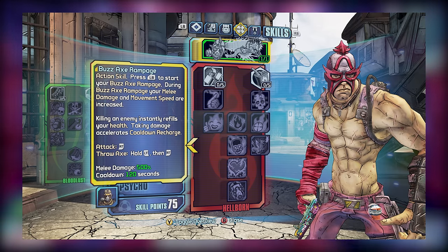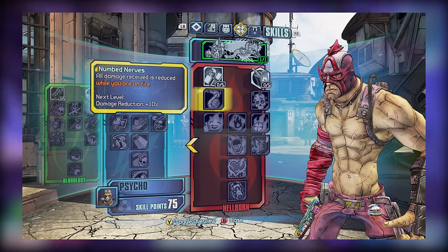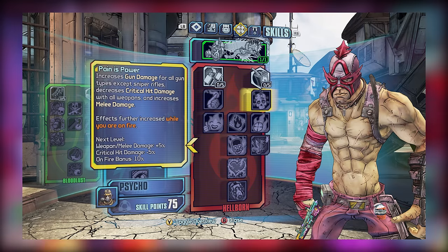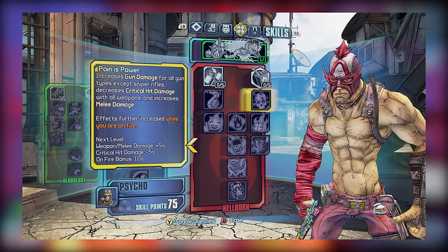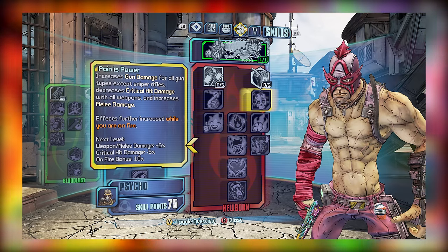As for tier 2, we have Numbed Nerves and Pain is Power. Numbed Nerves provides damage reduction while you're on fire, which is essential since you're going to be on fire most of the time. Pain is Power improves weapon and melee damage at the expense of weakened critical hit damage, and those bonuses are enhanced provided the player is on fire. Between both of these skills, they are both great and are worth picking up.